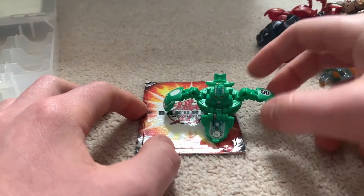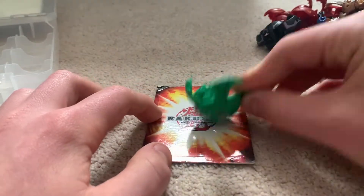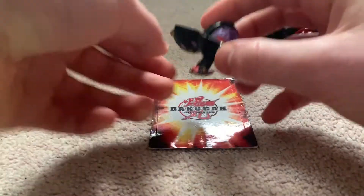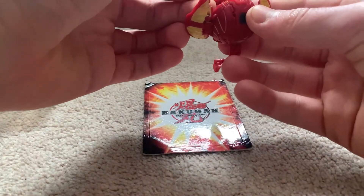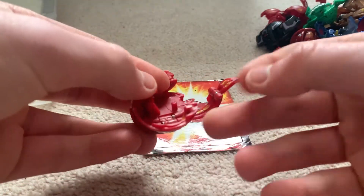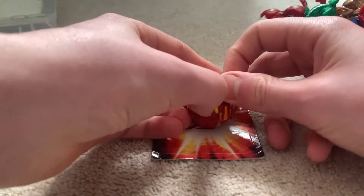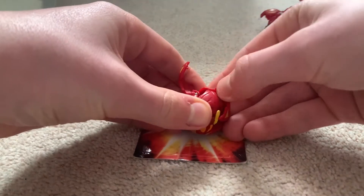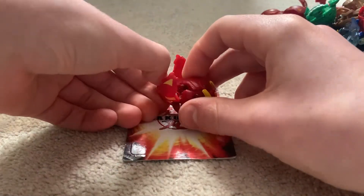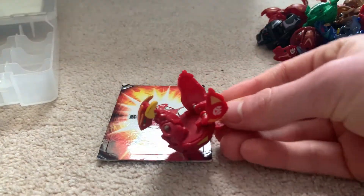Next up we have a Ventus Cordon. I don't have any Cordon whatsoever, so excellent. A Darkest Stinglash - I only have Sub-Terror Stinglash I think. I can see his face now, so his head is meant to be like that. Nice, I've got one or two in Sub-Terror. And lastly, a Pyrus Helix Dragonoid - it's stuck, very stiff and stuck shut. I'll have to try and fix him. Original attribute Pyrus - very nice.